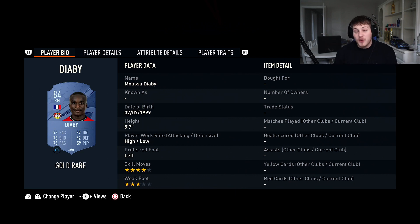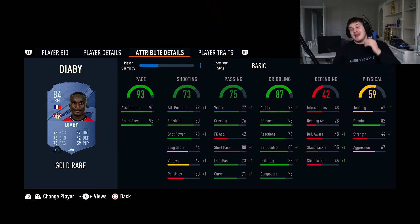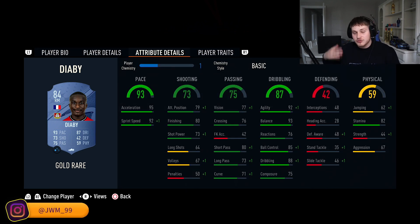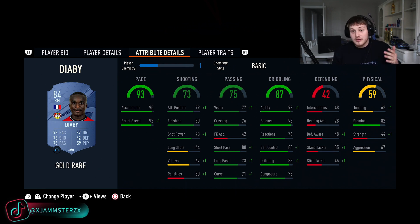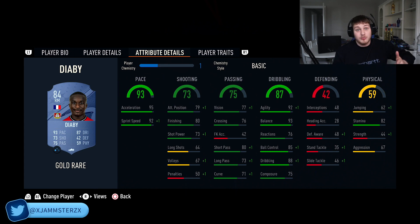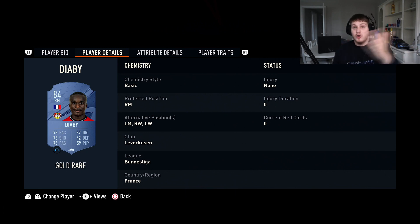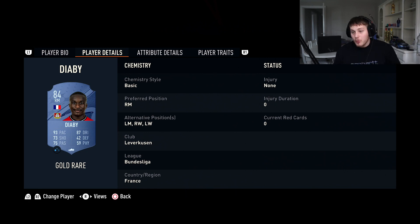At right mid we've got Musa Diaby — four star, three star. He was four star two star last year but he's a lot better this year. He's absolutely electric off the ball, crazy quick. Look at that dribbling and balance — incredible, with 88 dribbling. His finishing is quite good too. He can play left mid, left wing, or right wing wherever you want. At around 11k, Diaby is phenomenal.